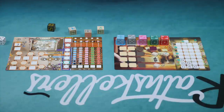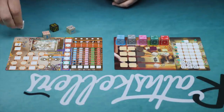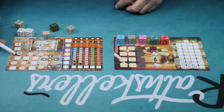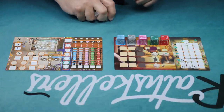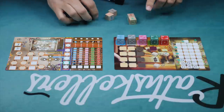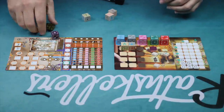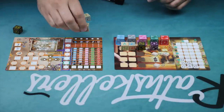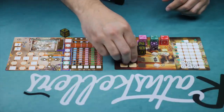Once the first four rounds are done, we go to the second half of the game. We no longer use the personal dice. Instead, we prepare this area with pools of dice. For the top row, we roll the required dice and place them in the appropriate spot. Then the next row gets its dice rolled and placed there, and so on.